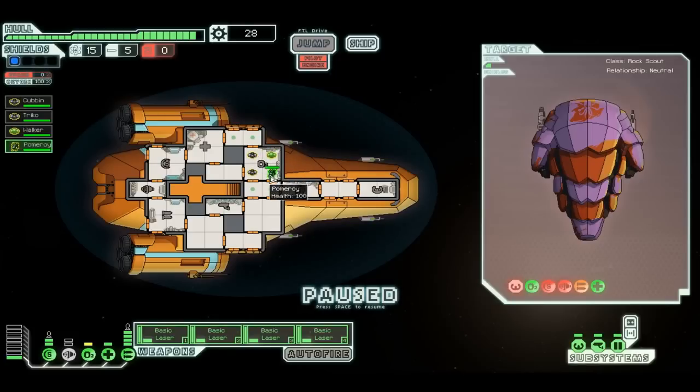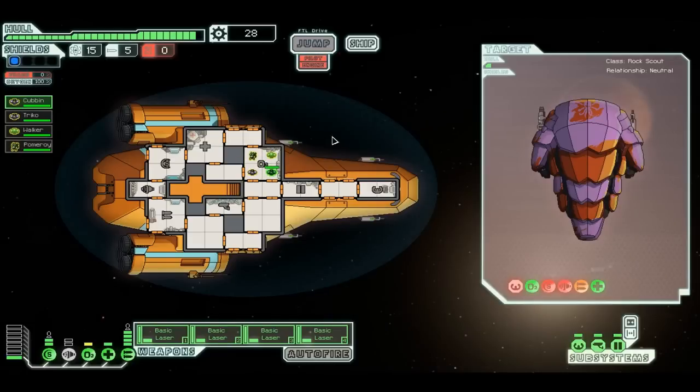So we start with the mantis, then we put him back in, then Trico, then Cubbon. When I unpause it, these two should switch places. And there you go — that is how you shuffle your guys around in a room.